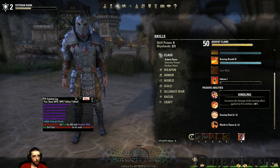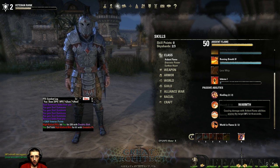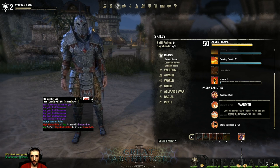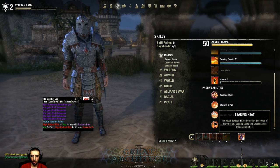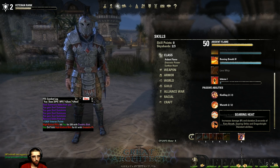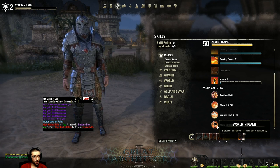Now the passive abilities in the Ardent Flame line. Kindling increases the damage of burning effects. Warmth means damage with Ardent Flame abilities applies a snare effect to targets. Searing Heat increases the damage and duration of Fiery Breath, Searing Strike, and Dragon Knight's Standard. World in Flames increases damage of fire area-of-effect abilities.